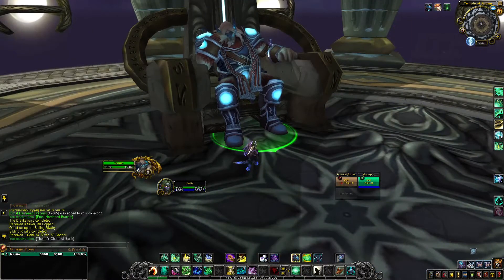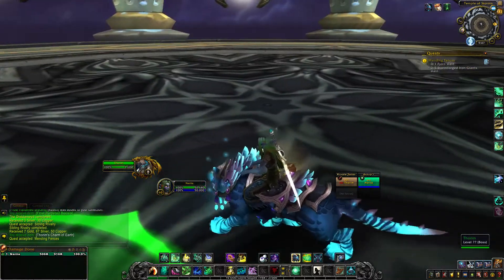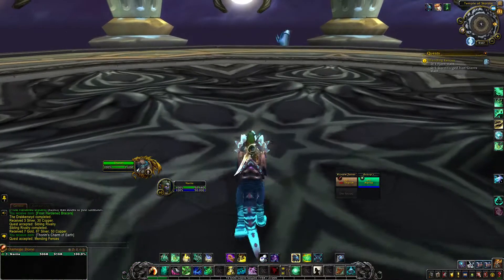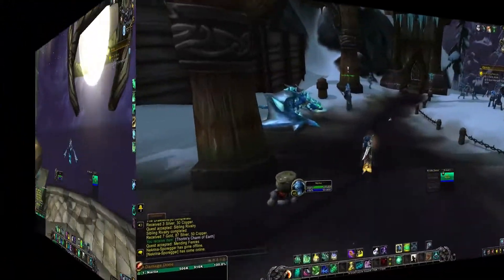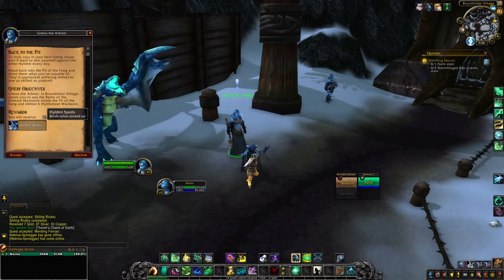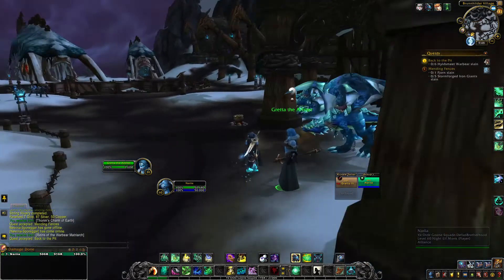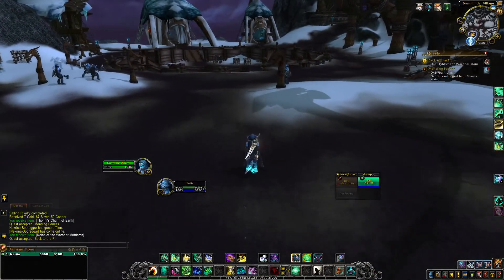Once up top, you'll talk to Therium and he will give you a few quests. The quest he gives you at the end you don't need — you have unlocked the dailies. Go back over to the area where you were questing, locate where the blue drakes are, and find Greta the Arbiter. She will give you your daily. The quest reward is a Hyldnir Spoils bag, and inside that bag is where you have a chance for the white polar bear mount.